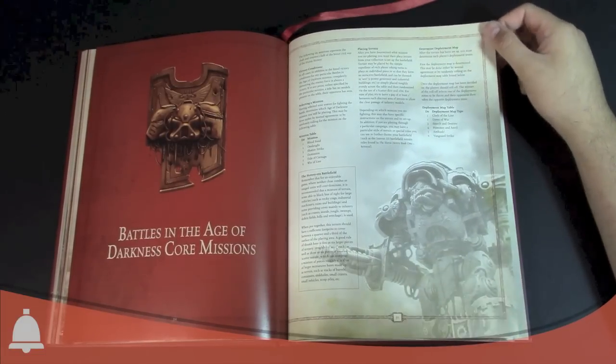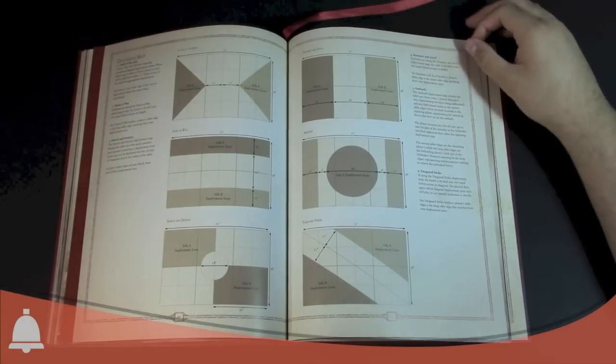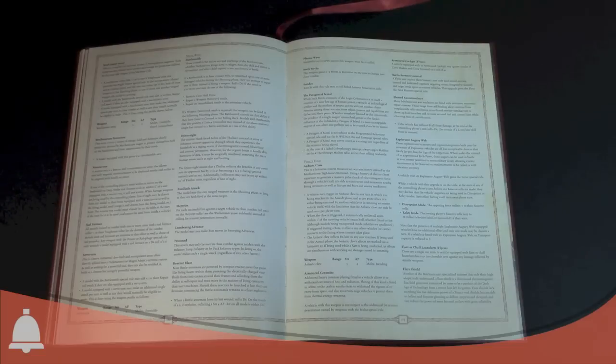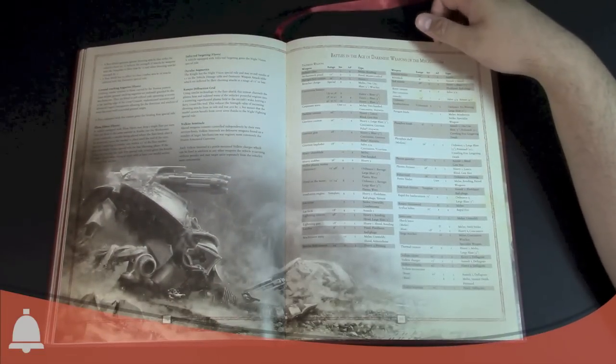What's also cool about this book is that it not only has all the Army List stuff — it also has some new deployment maps, how to deploy and set up different battles, some alternate deployments, which is always fun. There are also different missions — I believe there are six extra missions you can play. There's a ton of stuff with all the different wargear options in this book. One example: the Thalax special rule reduces the benefit of any cover save by opponents by minus two, so a 4+ becomes a 6+ and a 5+ is ignored completely. Then we get into the Age of Darkness weapons of the Mechanicum — tons of extra weapons, melee weapons, apocalyptic missile launchers, and all that fun stuff.